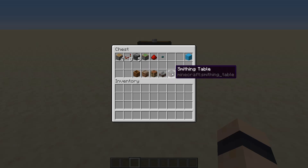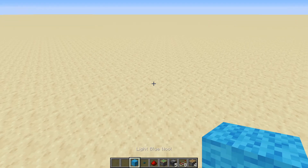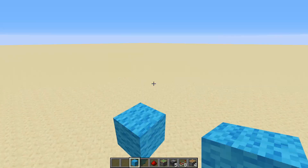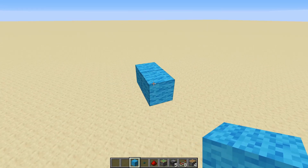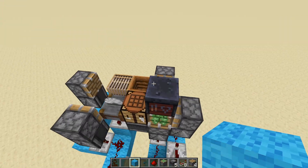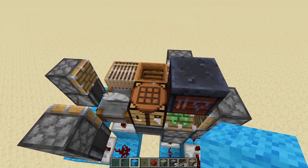Underneath are the blocks I'm using that I want to swap out: a composter, a loom, a crafting table, a stone cutter, and a smithing table. To start off, let's go up a few blocks to give us some room to work with, then we want to build a template for the blocks.